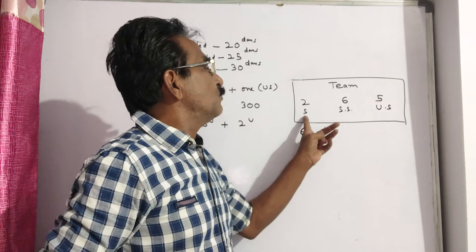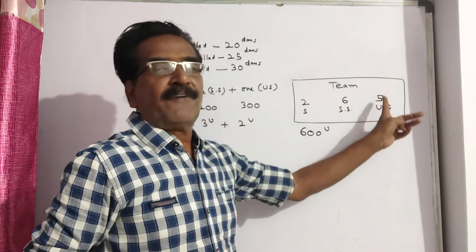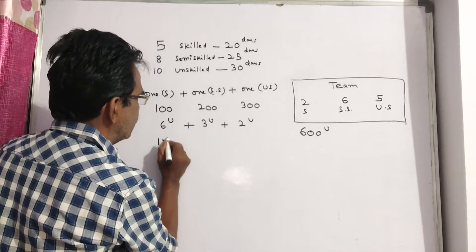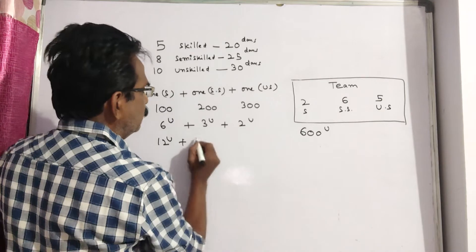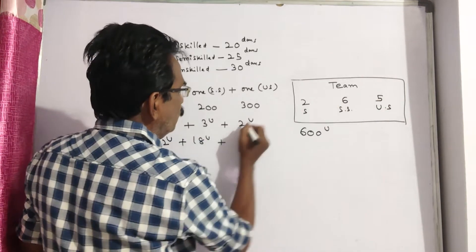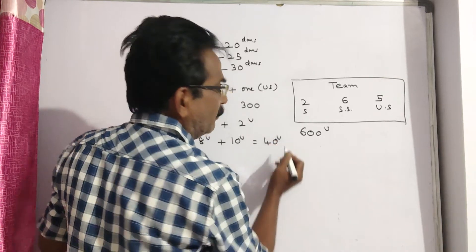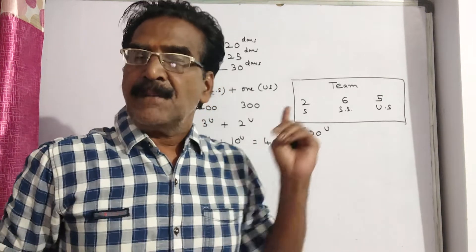We have taken 2 skilled, 6 semi-skilled and 5 unskilled workers. How much work do they do? 2 × 6 = 12 units, plus 6 × 3 = 18 units, plus 5 × 2 = 10 units. That is equal to 40 units of work completed in one day by this team.